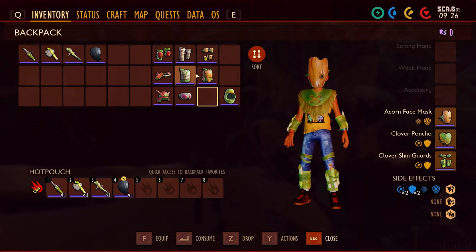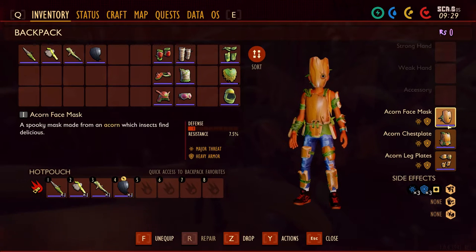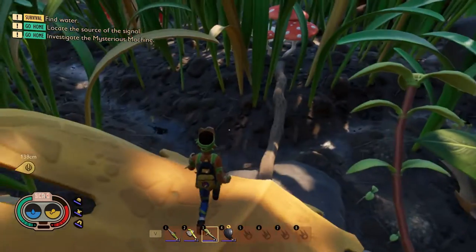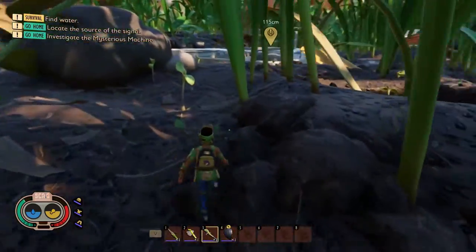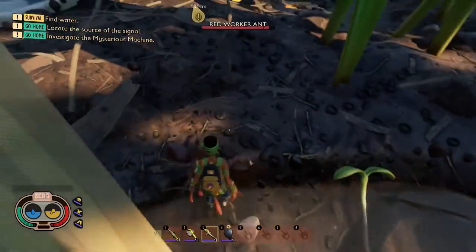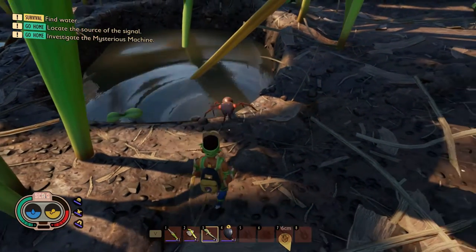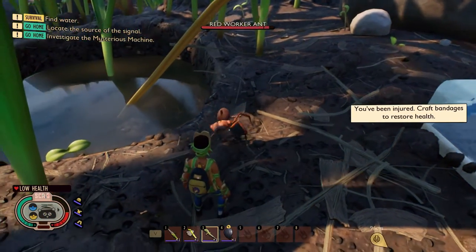Next we're going to talk about the armor I made first, and I'm sure a lot of you probably did as well — that's the acorn armor. The acorn armor is your best defensive early-game armor; it'll do the best at protecting you. Let's go find another ant real quick — as you can see, the hits do a little bit less.